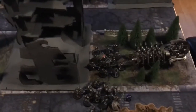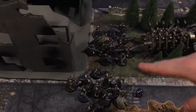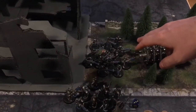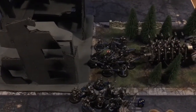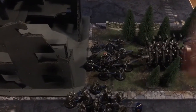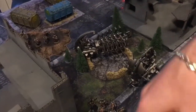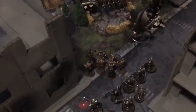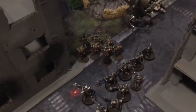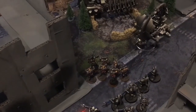Necron Turn 3 movement phase: two Immortals were resurrected and moved up to get shots at the tactical squad. Three total were resurrected — one through normal reanimation and one through the repair Barge. The Tesseract Arc moved down, the Immortals shuffled one inch forward, and the Ghost Arc moved into the center. Importantly, the Cryptek was also moved out — so the Seraphim are out on their own.